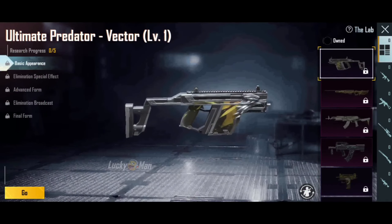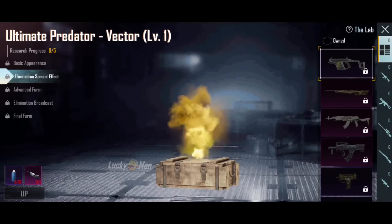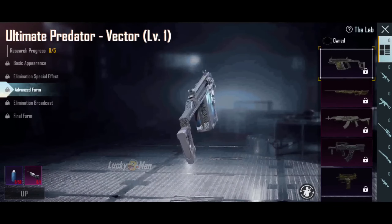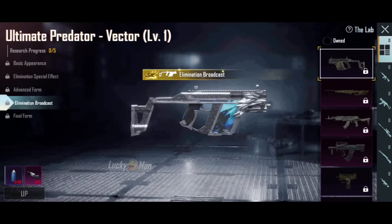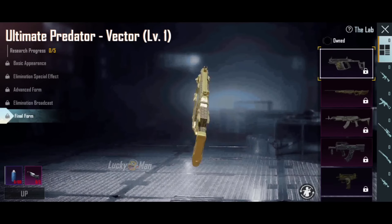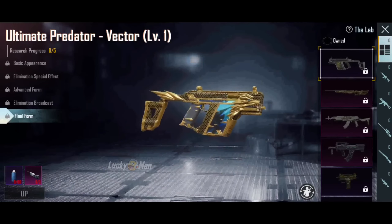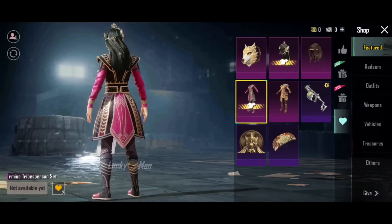So guys, in the next video, we have a Vector's Applied World Skin. We have a web series called Destin. We also have an inspiration for that web series, and an elimination effect. We also have an advanced movement. We have an elimination broadcast. This is the final form. We have an advanced and formal form, and the final forms have been completed every month.